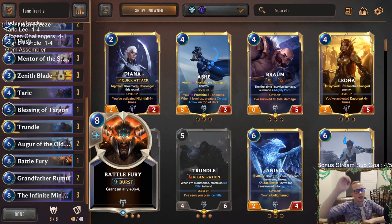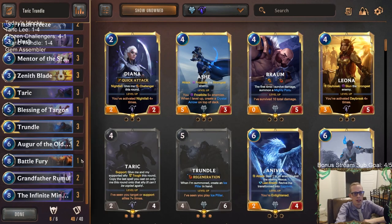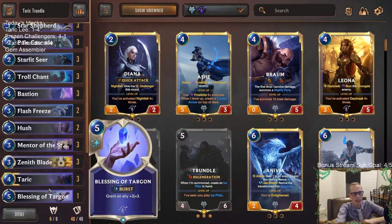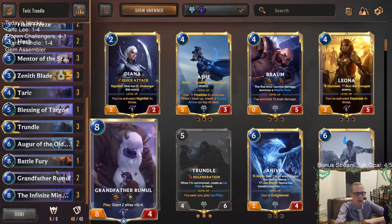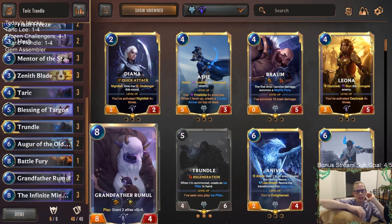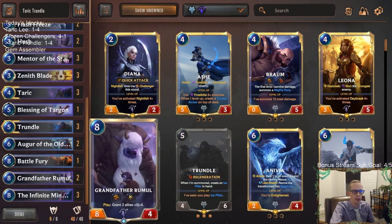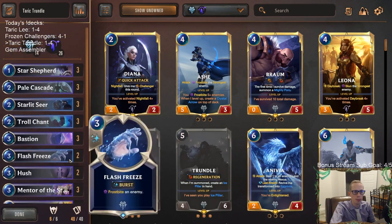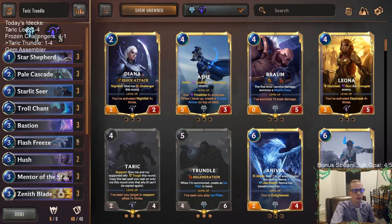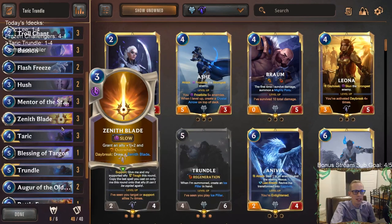We've got some cool stuff but unfortunately there are cards that are really good against us that a lot of people are playing. Infinite Mind Splitter very good against us, Hush very good against us — both were brutal. We are a Hush/Infinite Mind Splitter deck. Will of Ionia is great whenever your game plan is to play super expensive stuff. Lee Sin's kind of like Will of Ionia with the Dragon Kick. So yeah, we ran into some tough stuff. Lots of Infinite Mind Splitters against us. Game one I should have won — I should have just played more Mind Splitters.